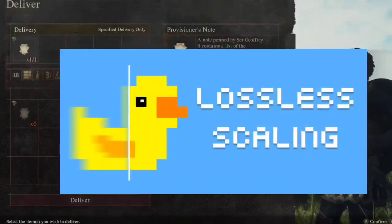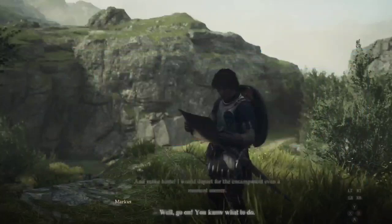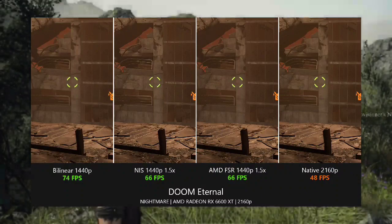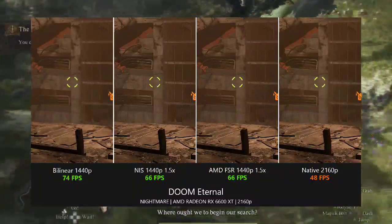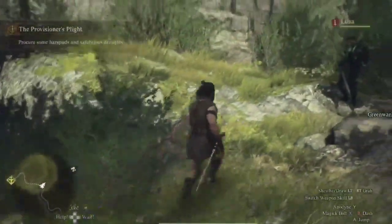Ever heard of lossless scaling? It's a game-changer. Head over to Steam and grab the app. With its built-in frame generation feature, you can boost your FPS without sacrificing much in terms of visuals. Just make sure to turn on the LSFG feature, enable Draw FPS, and lock your FPS to half your monitor refresh rate.